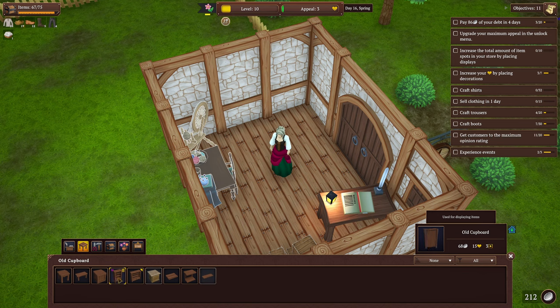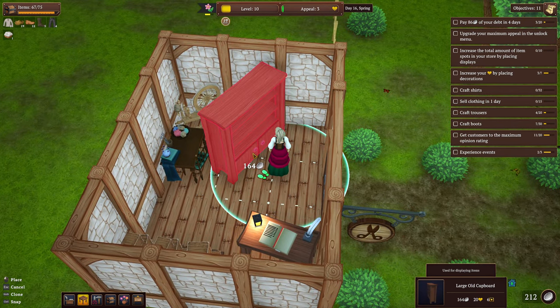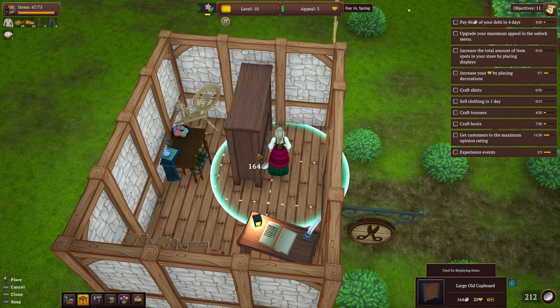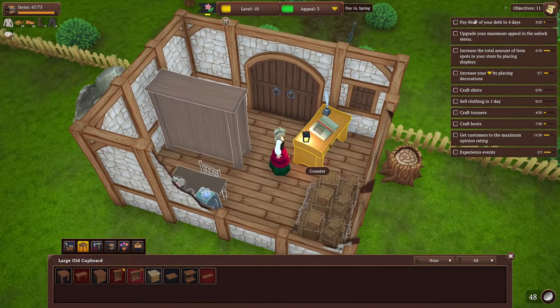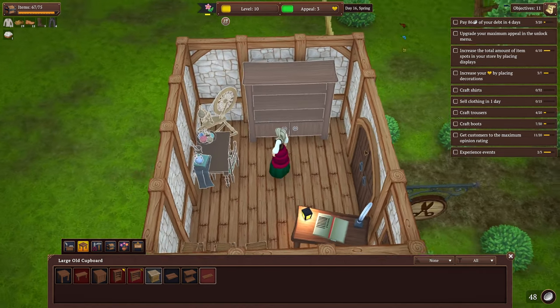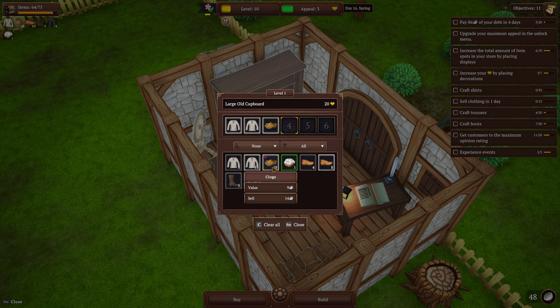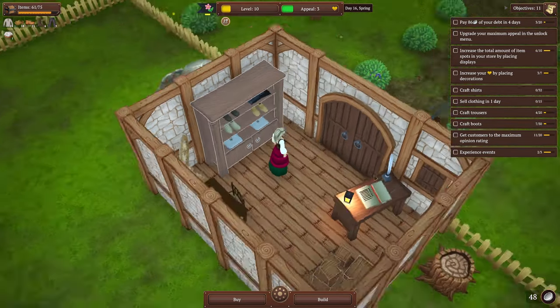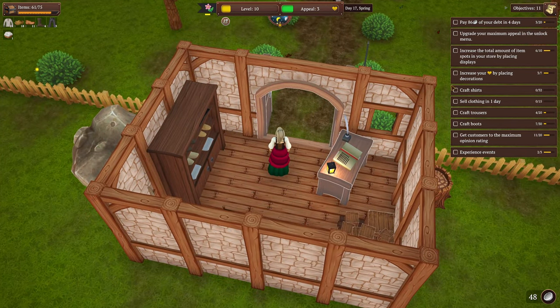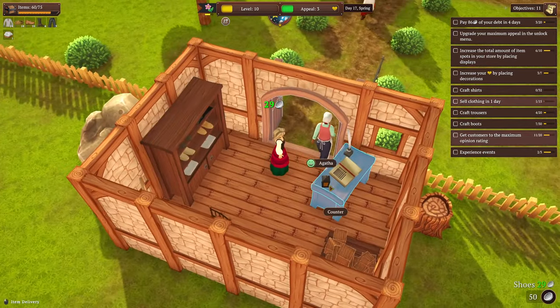Starting with a large cupboard — it'll have six shelves, so that's what we'll go with. Placing it in the shop — it's almost hiding my workstation but this place is too small for that right now, so we'll put it right back here. Stocking it with two shirts, one clogs, one leather shoe, a boot, and a pair of pants. Looks great! Let's start our day — we're broke again, we owe 86 in a couple days, but now with this we can restock the entire thing at once.